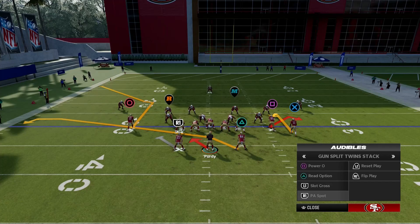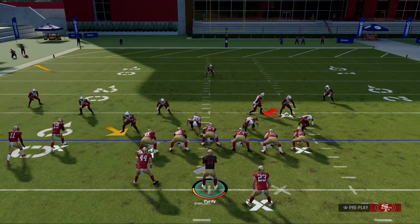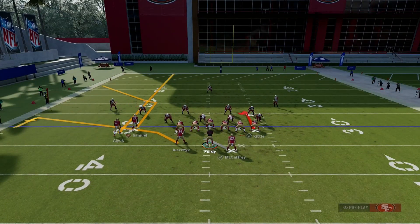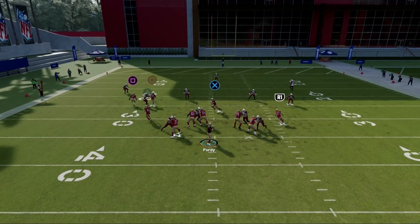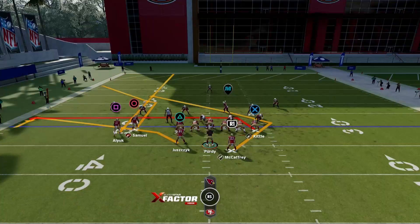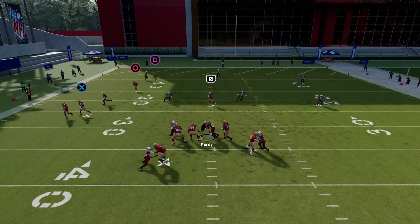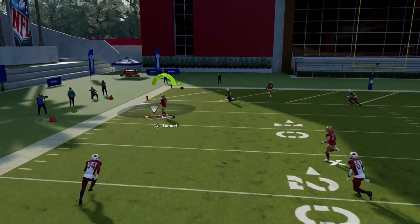Next let's go over PA Spot — we'll audible to that. This works well against man and zone coverage. I like to put Aiyuk on a streak, drag Kittle, and put McCaffrey on the angle route. I like to make a read off the angle route and drag first. Aiyuk's route will pull any deep zone away, and you can hit Deebo Samuel off the corner route.